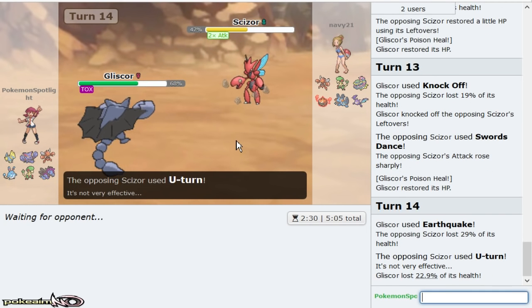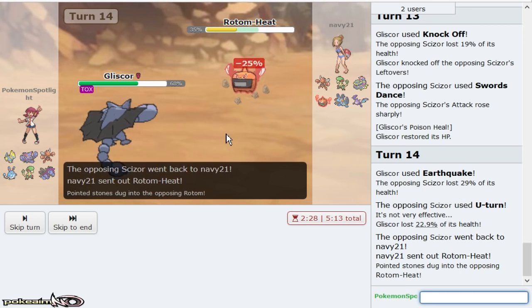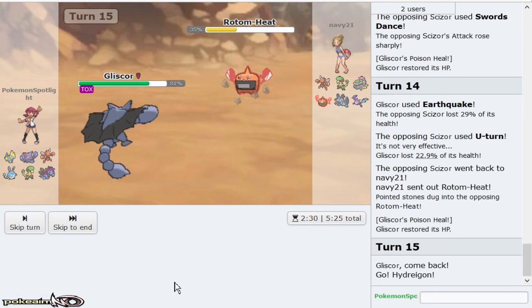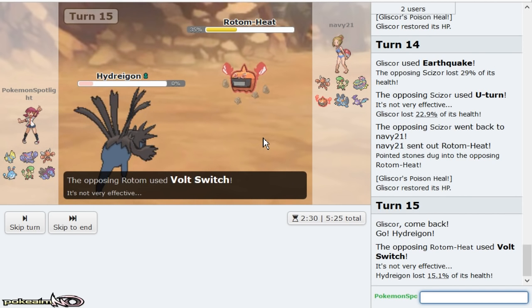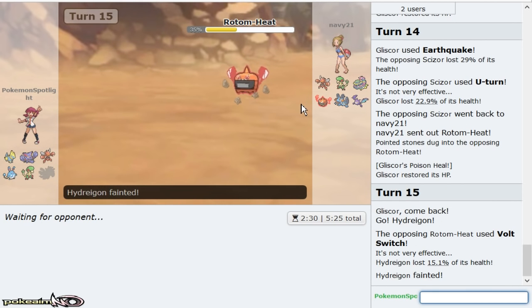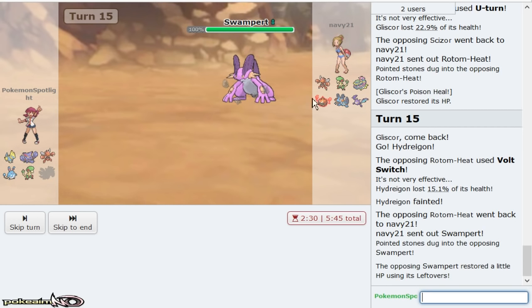Scizor goes for U-turn so now it's in range of two Mach Punches or Bullet Seed into Mach Punch. Rotom comes out — at that point I'm just gonna go Hydreigon. I don't even care if he goes for Overheat. He just goes for Volt Switch, but now Rotom is in range of Mega Manetric as well as an attack from my Breloom, which I can just safely switch into right now.